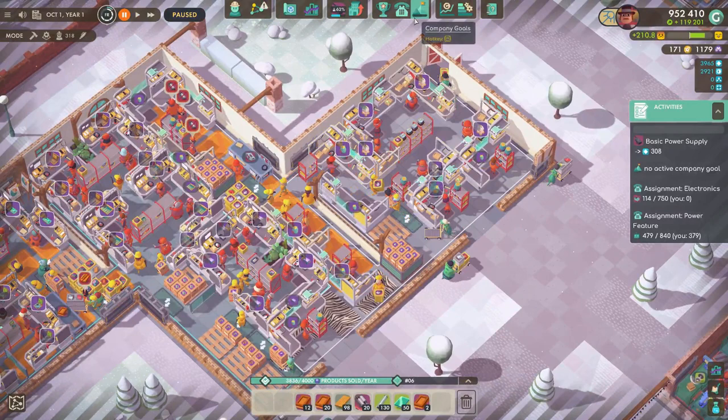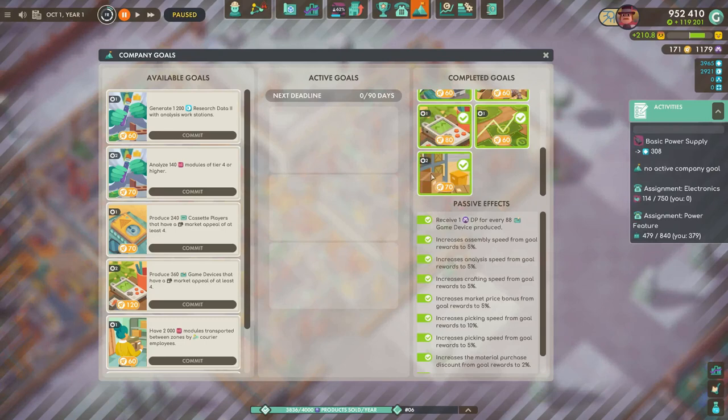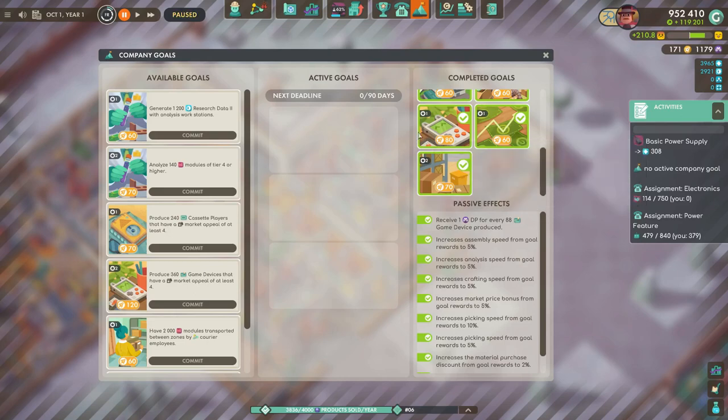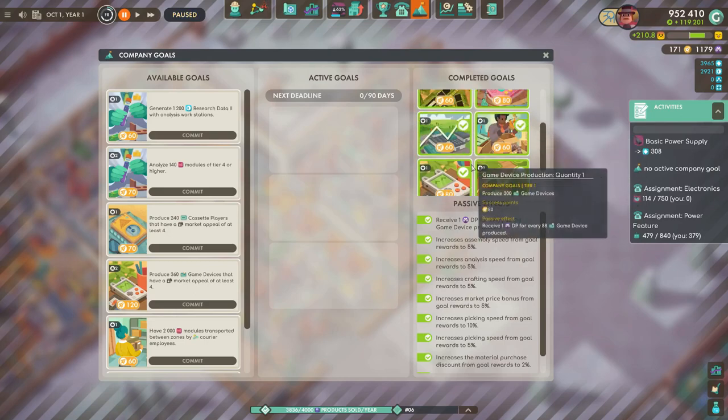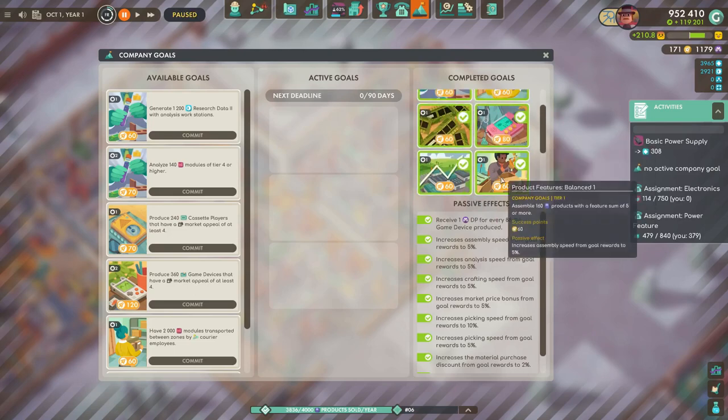Now let's look at our company goals — this is going to be our fourth quarter company goals. Just as a reminder, we got the selling bonus, so we get five percent higher market prices. We get discovery points for game devices produced, and we got the assembly speed boost as well. Yeah, that was a good quarter last quarter.